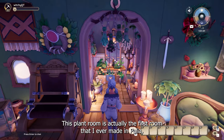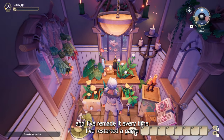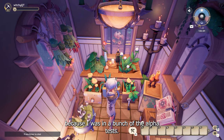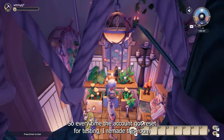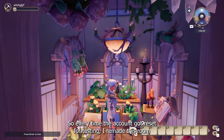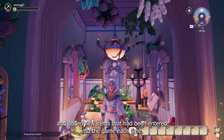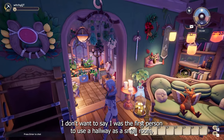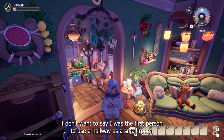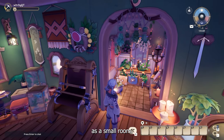This plant room is actually the first room that I ever made in Palia, and I've remade it every time I've restarted the game — I was in a bunch of the alpha tests, I was in closed beta, so every time the accounts got reset for testing I remade this room and added new items that had been entered into the game each time. I don't want to say I was the first person to use a hallway as a small room, but I really feel like I might have been.